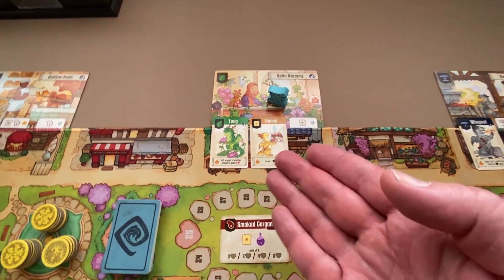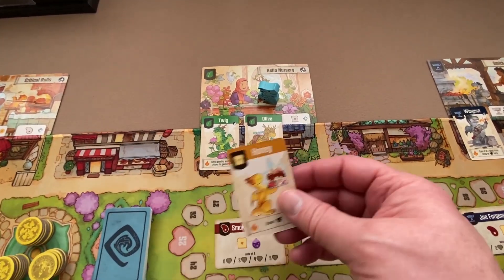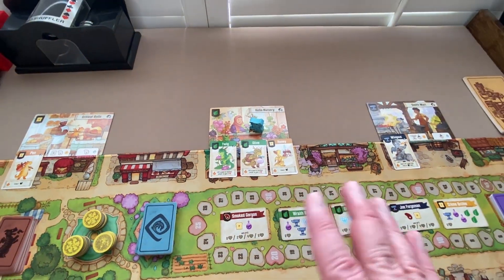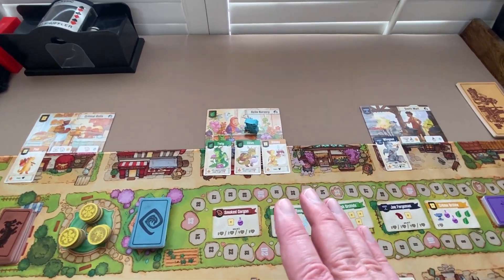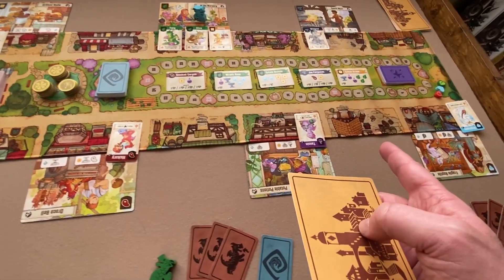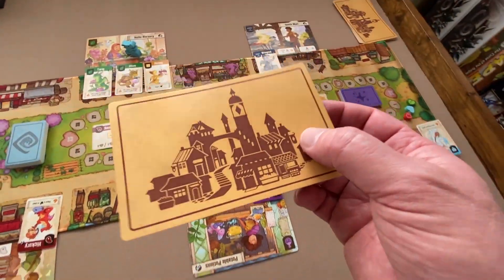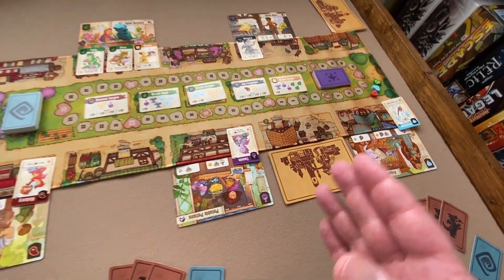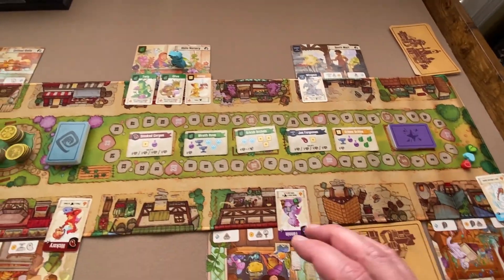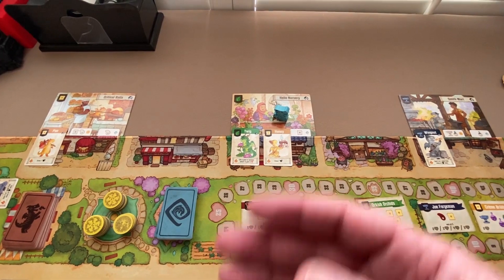If when you place your dragon you fill the shop — all the slots are occupied — you'll draw one shop from the deck and place it face down on one of the empty spots in the town. At the end of your turn you'll flip it over, but right now you don't get to look at it. That happens any time on your turn that you fill up all the slots at a shop.